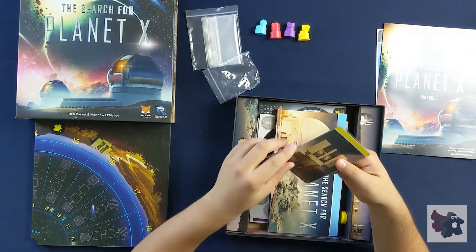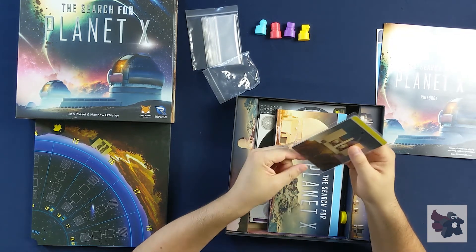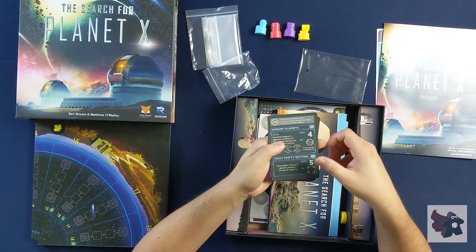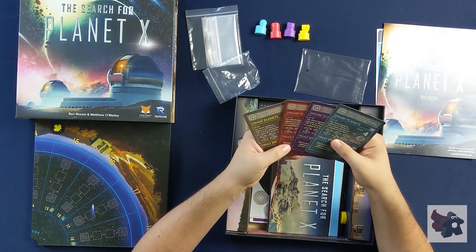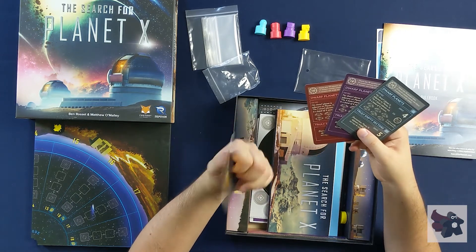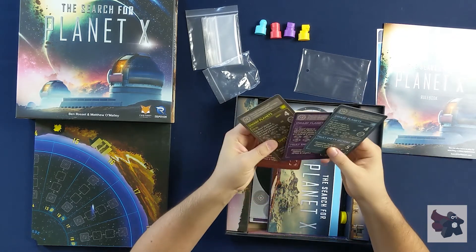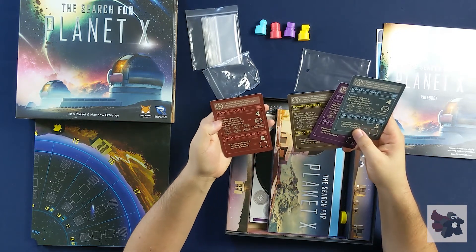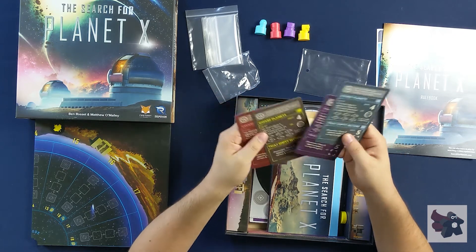We've got a pack of cards here. They're extra large — not quite playing card size but not quite tarot card size either, or maybe they are tarot size. On the back there are the different telescopes again. I really like that. These look like player guides, which is cool.